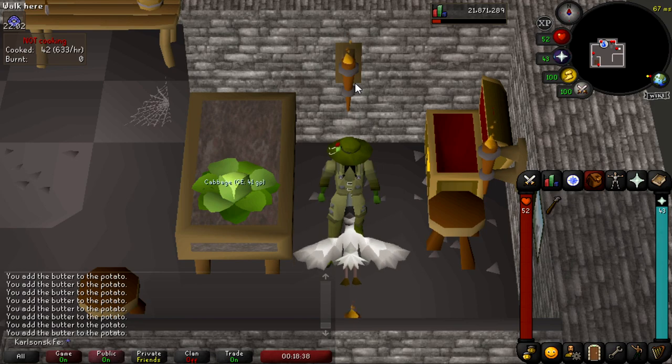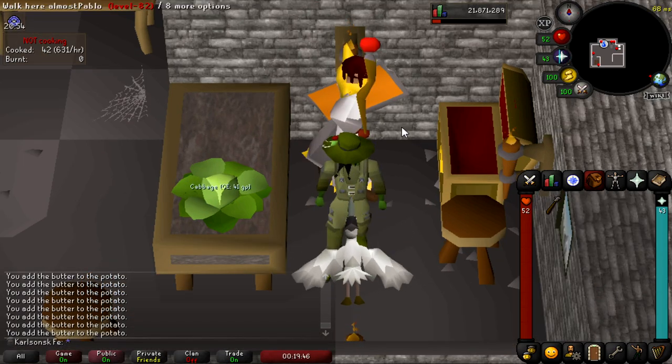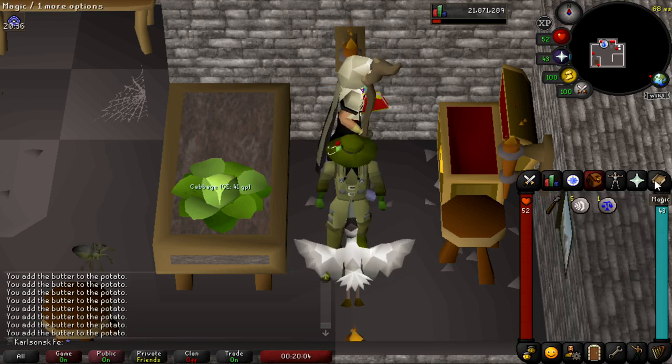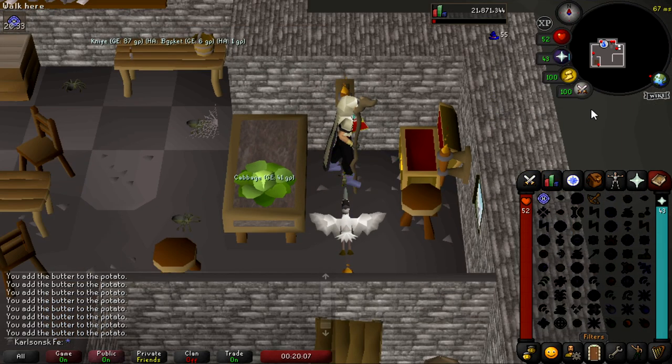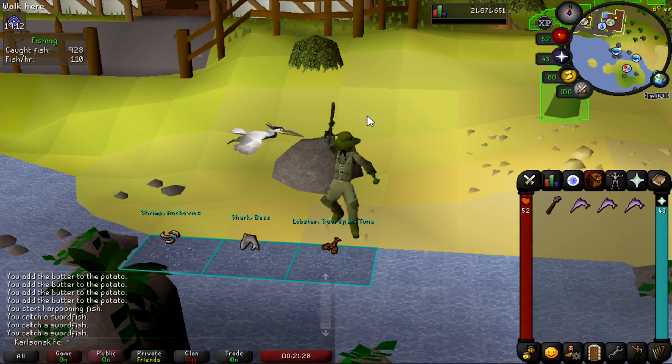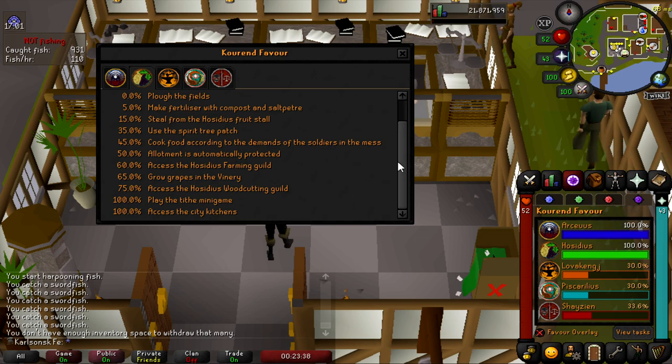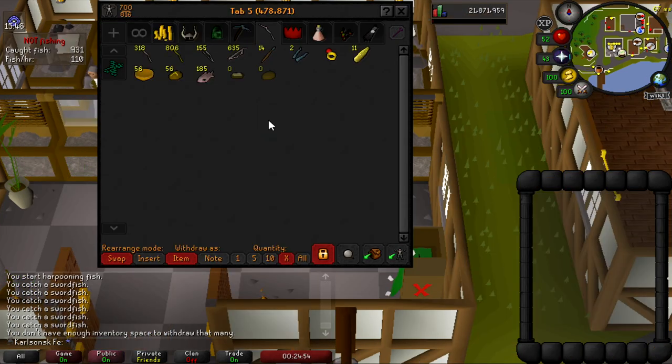Once you have all your potatoes with butter, grab your harpoon as well as your angler outfit if you have it, and get ready to catch some tuna. The best place to catch tuna would be the Fishing Guild if you have 68 Fishing, as it gives an invisible +7 boost. Otherwise, make your way to Catherby — if you have 45 magic, you can teleport there. This part of the method could take a while, so I highly recommend catching a lot of tuna. Once you have your desired amount, start cooking them. I highly recommend doing this at the Rogue's Den, or if you have access to the Hosidius Kitchen, do it there.